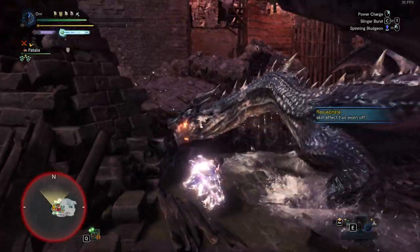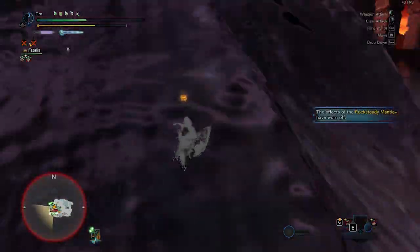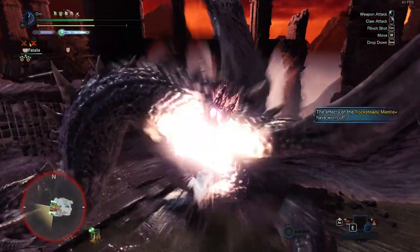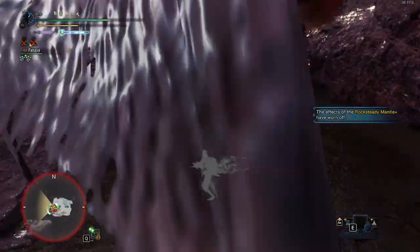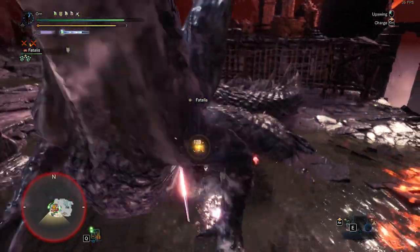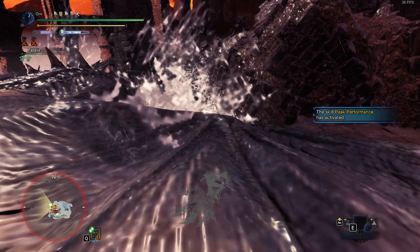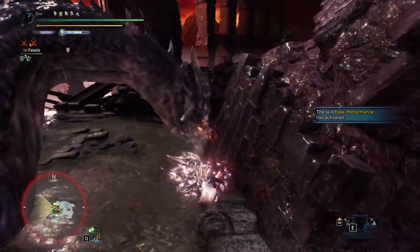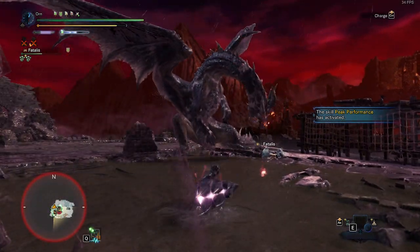If Fatalis stands up, tenderize the chest normally. Then do a Side Smash into Up Swing. Hammer does a splendid job forcing Fatalis to walk on all fours, so be careful of Body Slam. If Fatalis does Body Slam, get out and quickly do Charge Swing or Charge Blow. I prefer Charge Swing, because sometimes you can miss a Charge Blow.